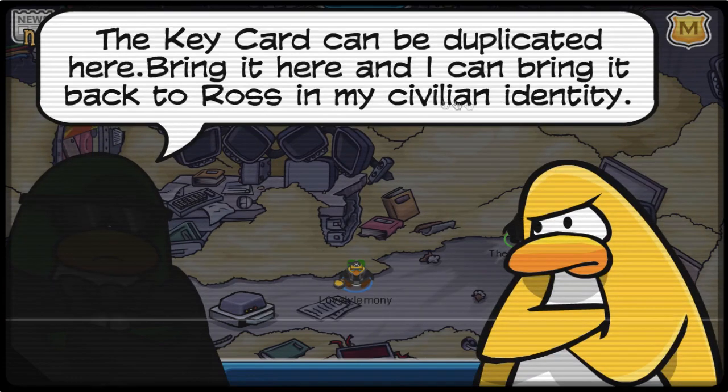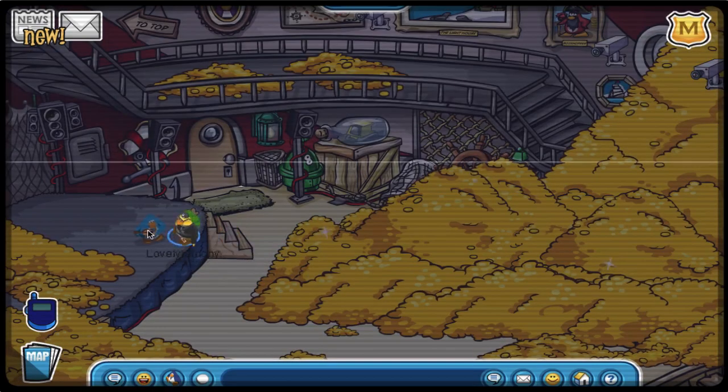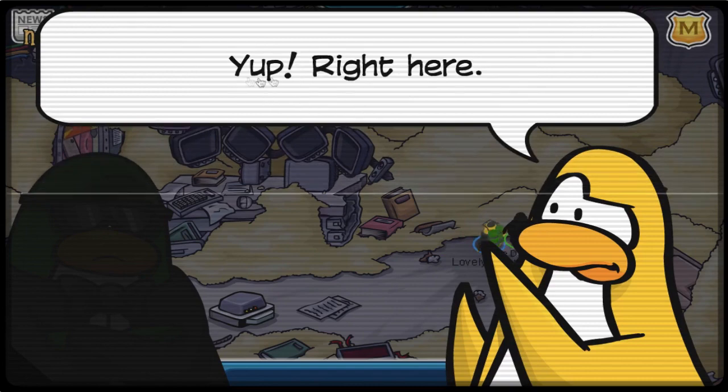Right now I'm talking to the director at the HQ again, and what I need to do to progress the storyline is to find Ross and get his keycard. I found Ross as well as the keycard at the lighthouse, and I find it very hilarious that I am stepping on Ross. After that I went back to the HQ again to talk to the director.